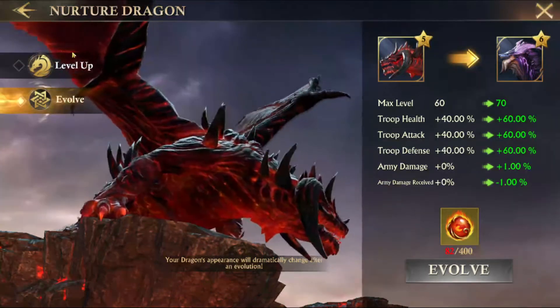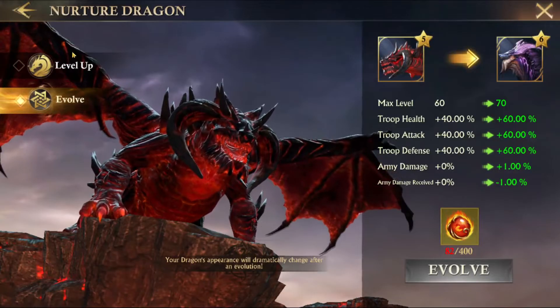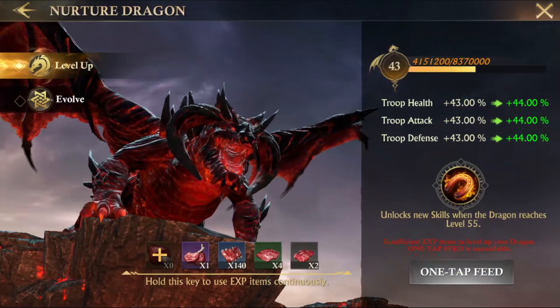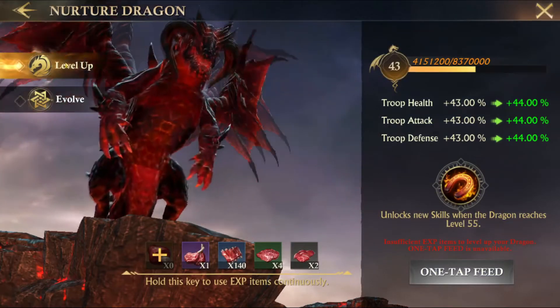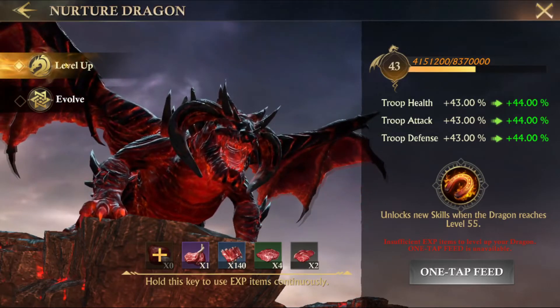Up to level 5, you get troop attack, troop health, and troop defense. After star level 5, you also get army damage and army damage received stat bonuses. The last thing that increasing your dragon star level does is increase the max level your dragon can be, which is what I want to talk about next.